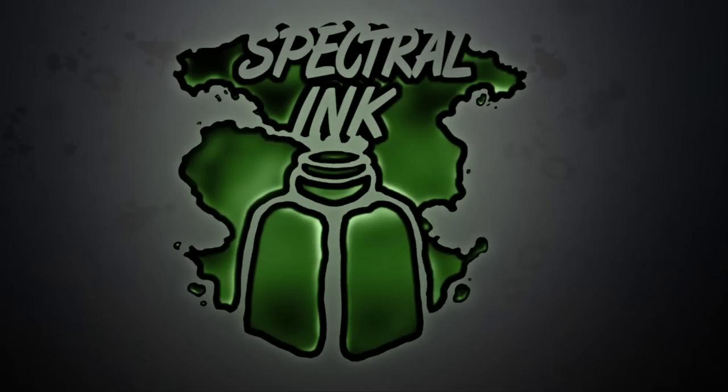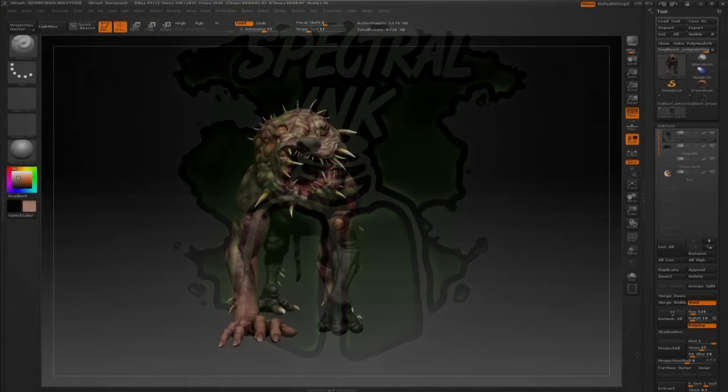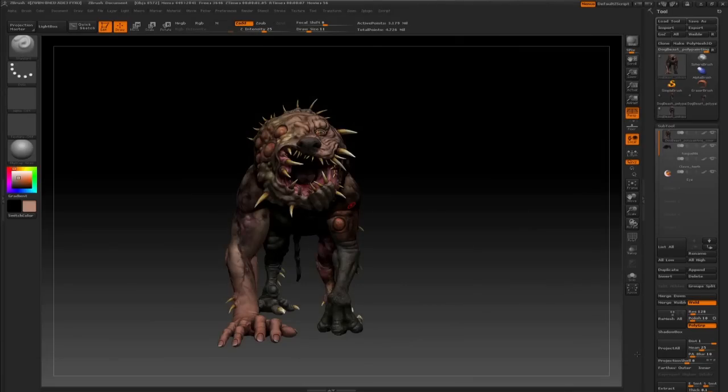Welcome to Spectral Ink Productions' second video production blog, where we take you behind the scenes of the making of our first independent production, The Last Rite: Shellington Heights. Today we're going to look at the dog monster. This is the first monster we see in the series, and we will see him in the pilot episode.